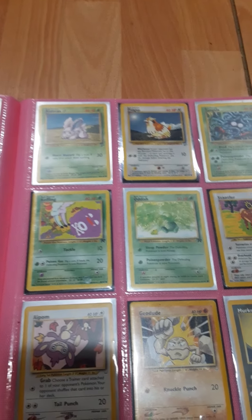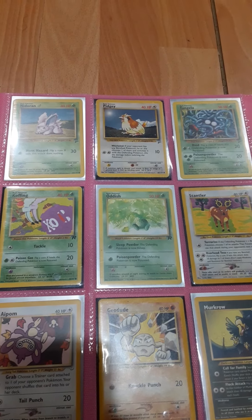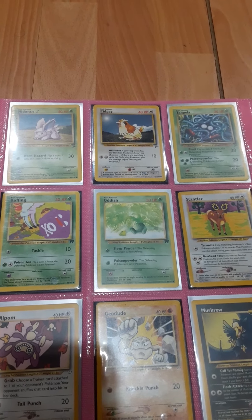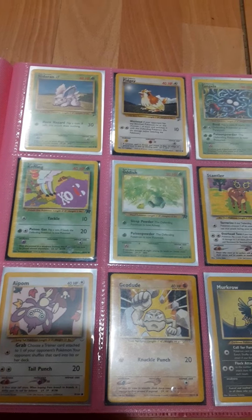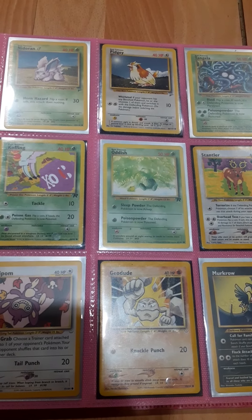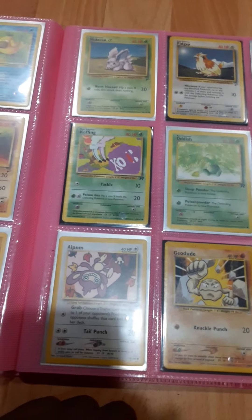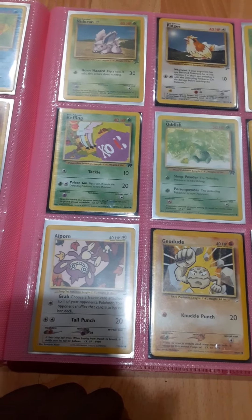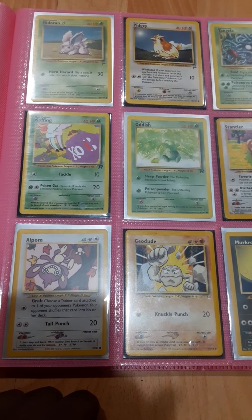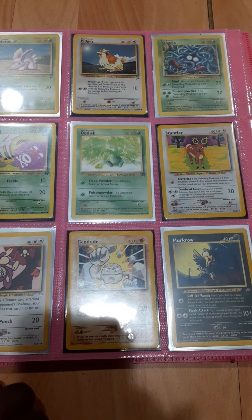Bottom right is Cubone, middle bottom row is Doduo, and bottom left is Machop. Nidoran male is top right, Pidgey is the middle of the top row, and Tangela is on the top left. The middle card is Koffing from the Team Rocket set. He gave me a bunch of cards from that set. The middle card is Oddish, also from Team Rocket. And the middle left is Sandler.